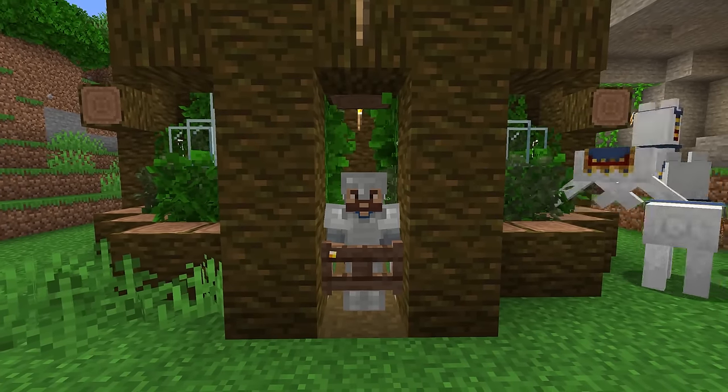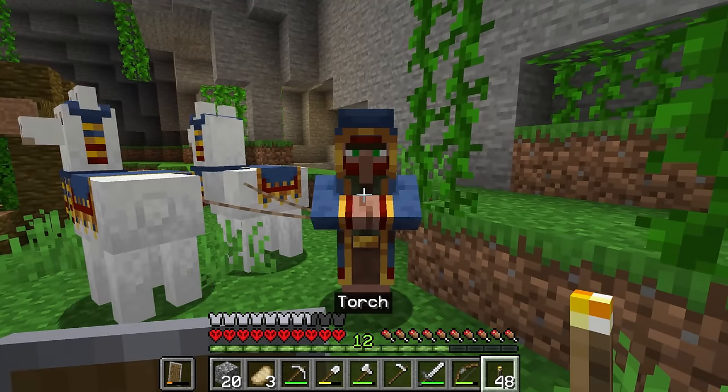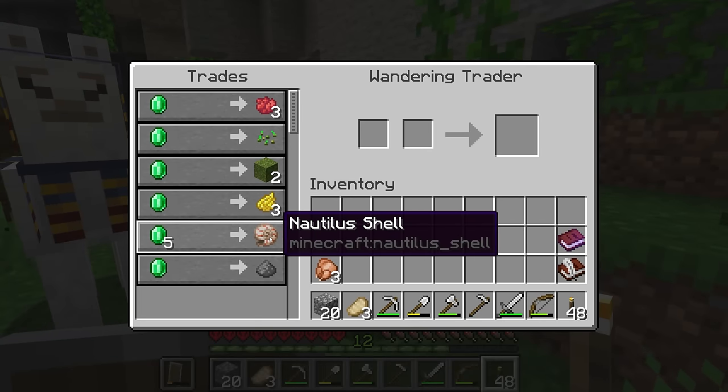Welcome back to Minecraft Arcore. Look who's come to pay us a visit, my friends. Not that we can buy anything, of course, but check this out. He's actually selling a Nautilus shell, which I'm pretty sad about because ordinarily I would jump at the chance to purchase these bad boys.